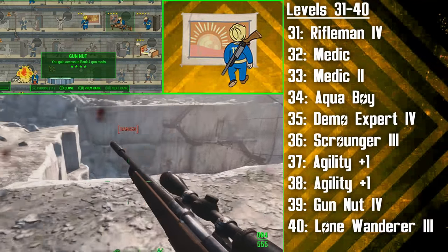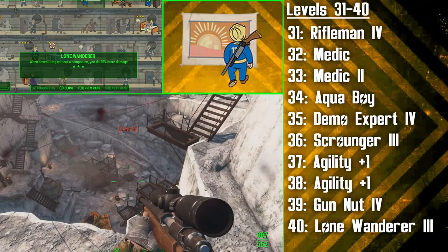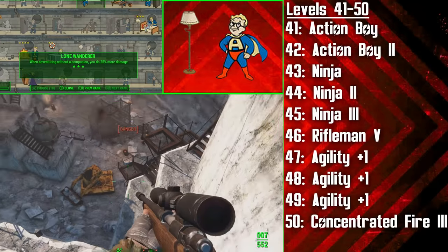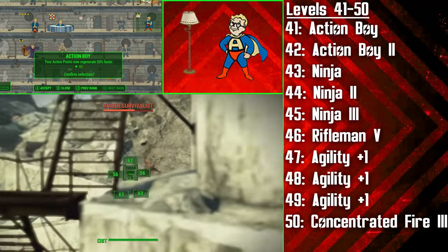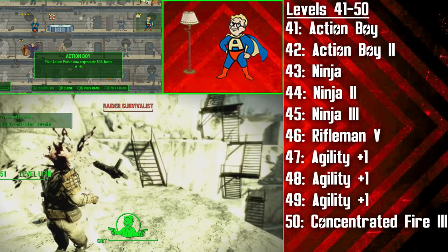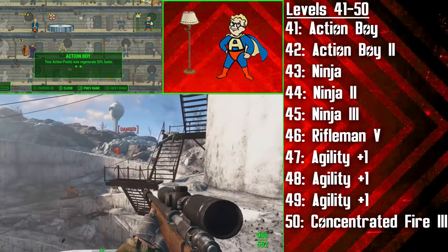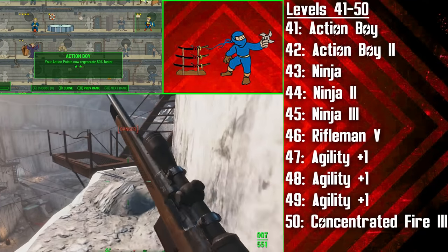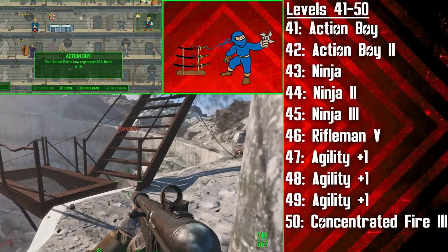Finally at level 40 we're getting the final rank of Lone Wanderer, and now when travelling without a companion we'll dish out 25% more damage with everything. Coming into the 40s, the hunter is going to be getting both ranks of Action Boy over levels 41 and 42. This will make Action Points regenerate 50% faster, and this is extremely useful for ensuring constant VATS usage if that's what you need. It will also allow you to sprint more without having to worry as much about saving AP for VATS. Now this build is going to want the Agility bobblehead, and in combination with our earlier Agility investment, the Ninja perk will be available.